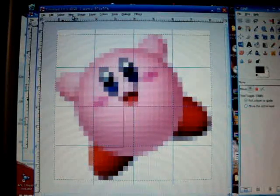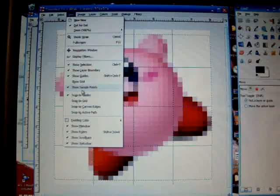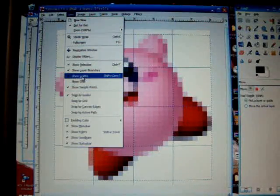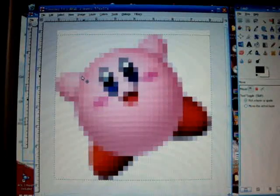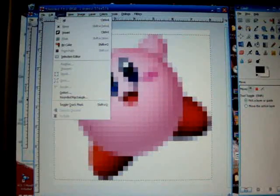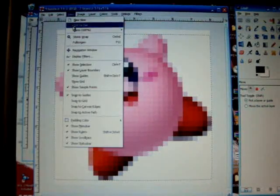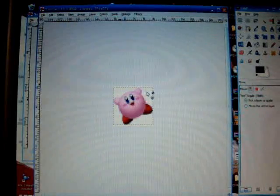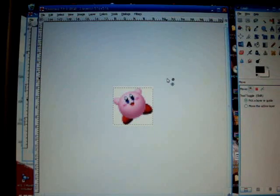If you want a better view, go to View, go to Show Guides, click that off, and there's a better view. If you want to see what it looks like at more than one inch on your screen when making the emblem, go to View > Zoom and go to 25%. This is the same picture, still pixelized.